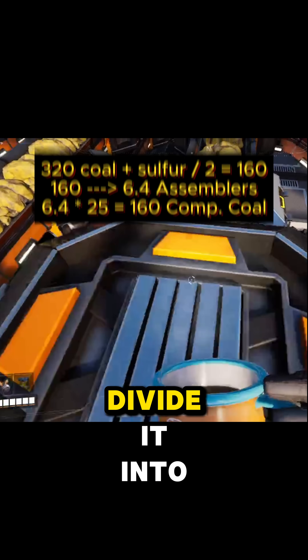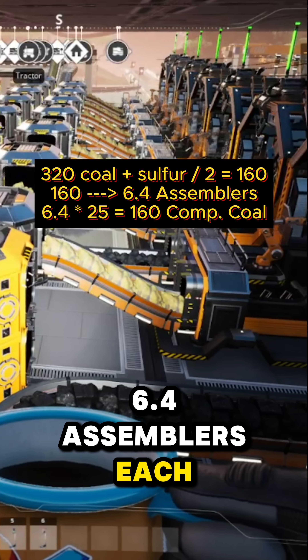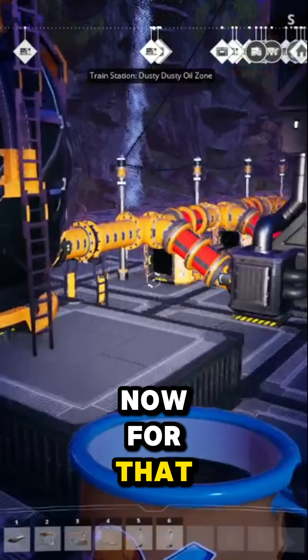I get the coal and sulfur delivered by train, divide it into two lines, and then feed into 6.4 assemblers each. This will give you two lines of 160 compacted coal per minute.